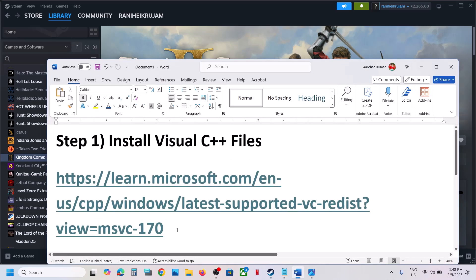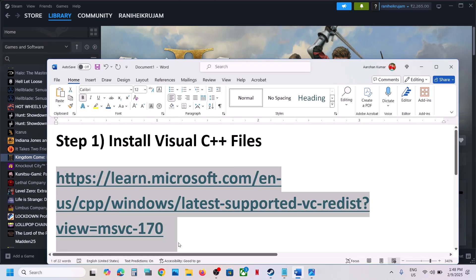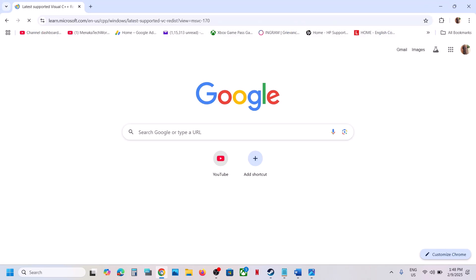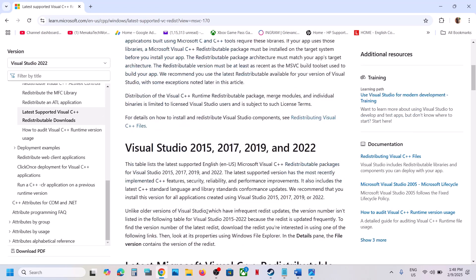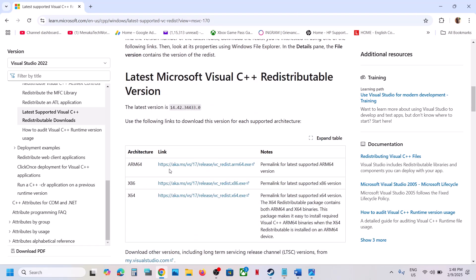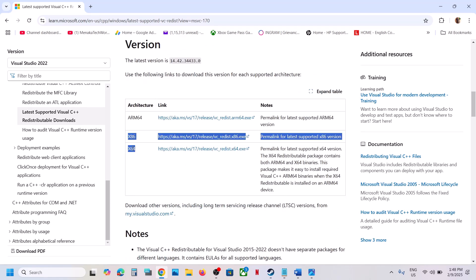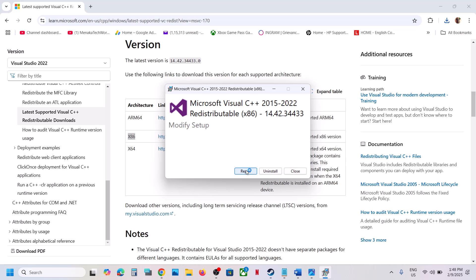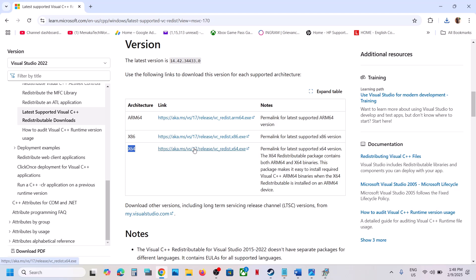The first step is to install Visual C++ files. Copy the link provided in the video description and open it in your browser — it will take you to the Microsoft website. Scroll down to find Visual Studio 2015, 2017, 2019, and 2022. Download both the x86 and x64 files. Run each exe file; if you see a repair option click repair, if you see install click install, and click yes to allow.